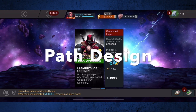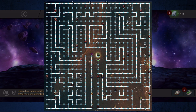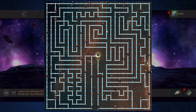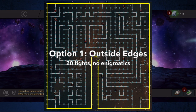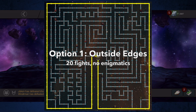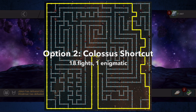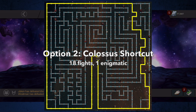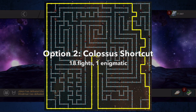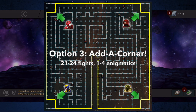Speaking of path design, if you are a player planning your first clear, you really have three main options for an easy path. Option one is to stick entirely to the outside edge of the map. You'll have 20 total fights, and none of them will have enigmatic abilities. Unique encounters for this option are Vision Age of Ultron, Spider-Gwen, and Red Cyclops on the right outer edge. Option two is to take what's colloquially known as the Colossus shortcut. On this path, you will skip all three of the unique encounters in option one and replace them with a single unique encounter in Colossus. This will shorten your overall path to 18 fights, but Colossus has an enigmatic ability and also an increased health pool.